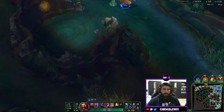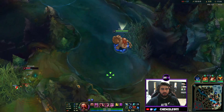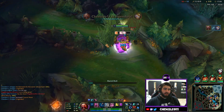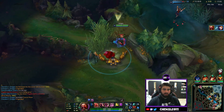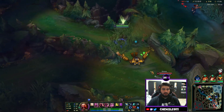You also want to be cycling your abilities off cooldown to proc the passive healing. The Blitzcrank is sitting on a ward — we land the knock-up, hit the W, auto attack him and he's dead. We had the barrel down but didn't shoot it off in time.